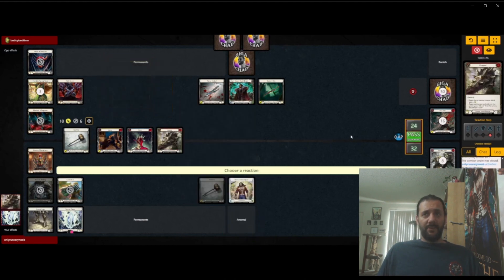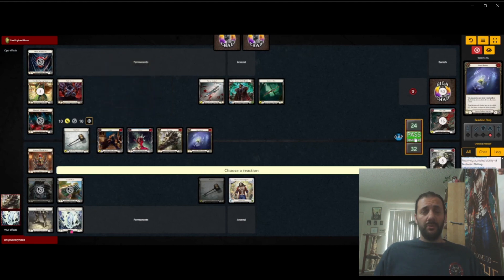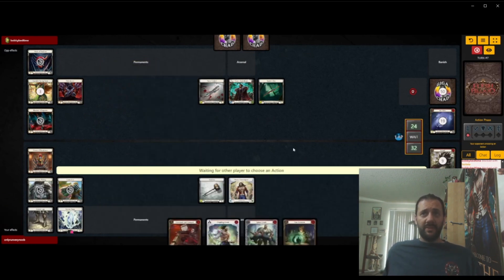He's blocking 6 — he's definitely trying to do like a fatiguy sort of plan. Although he has twice as many cards in his graveyard as us. We already have more cards in deck, even though he started with 8 more cards in deck than us. So definitely feeling good about our position in this game.